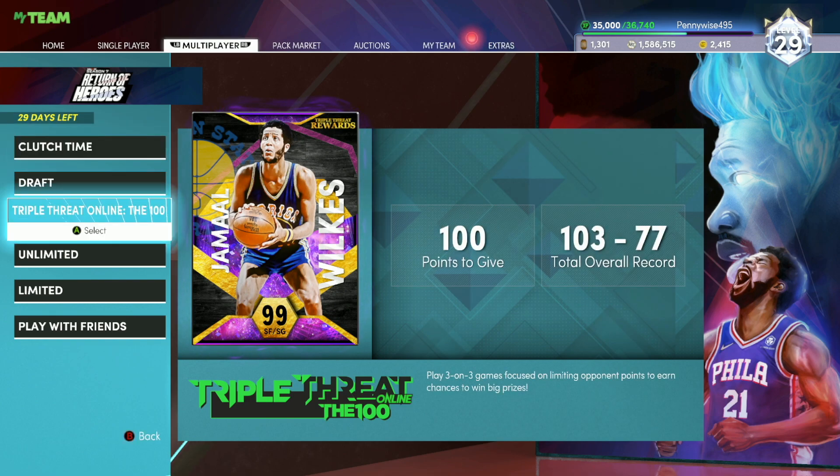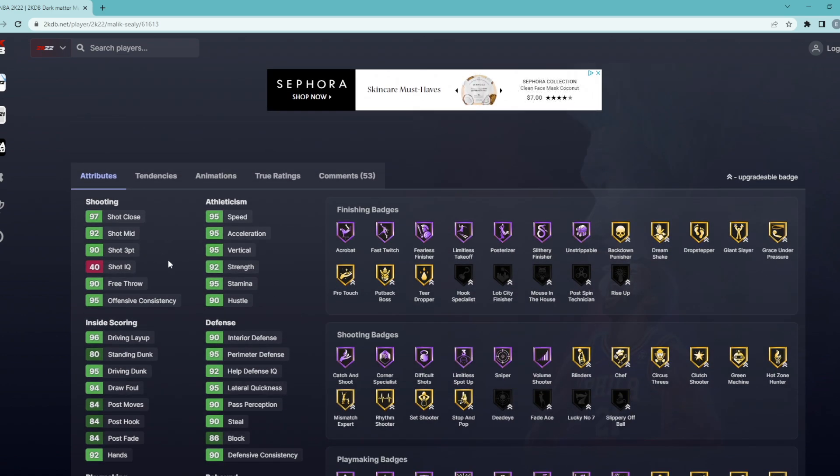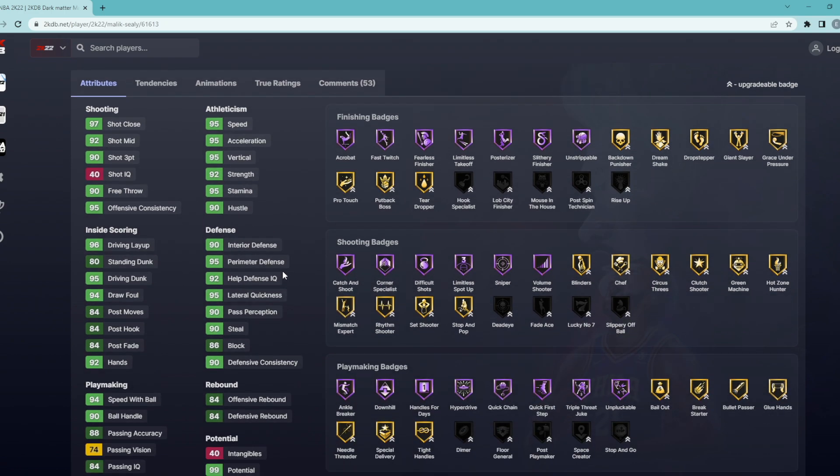Now we're going to hop over to 2kDB and check out the card stats, badges, and animations, and tell you guys if I think it's worth playing for. On my screen we are looking at the free Dark Matter Malik Sealy. He's going to be a shooting guard and small forward, 6'8" with a 7'3" wingspan — a great height for those positions. He has a 93 ball handle, 92 mid-range, 95 speed, 95 acceleration, and amazing defensive stats all around: 90 interior, 95 perimeter, 90 steal, and an 86 block.